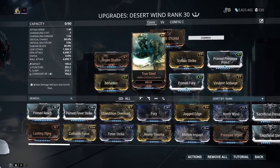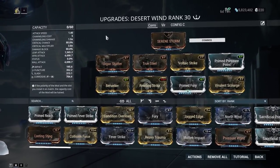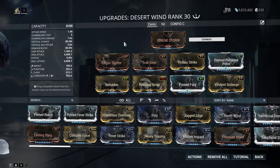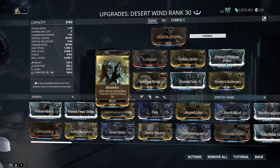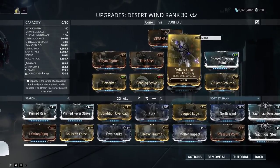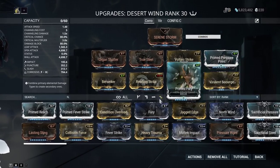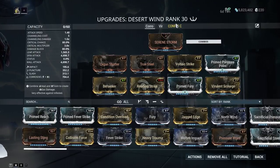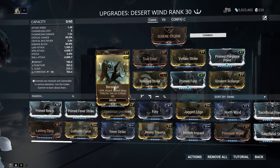Since there's no combo, I can't use Blood Rush or Body Count. Instead I went with Organ Shatter and True Steel for the crit — 80% crit chance and 3.8x multiplier. That's pretty strong, and it ties in nicely with Berserker, which gives attack speed per crit. Since you're critting all the time, it works well. Voltaic Strike and Virulent Scourge are cheap at 7 cost versus 11.